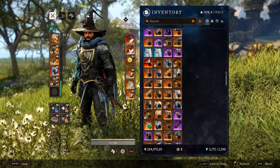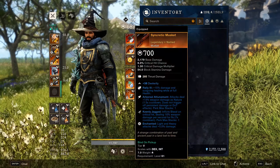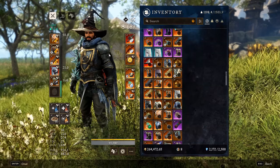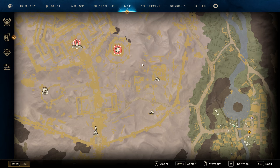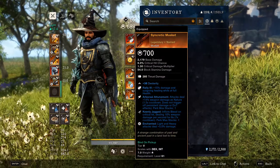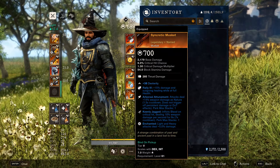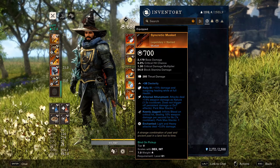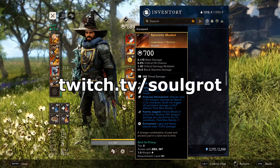We have the Finisher as our artifact and the Syncretic Musket. There are definitely better muskets than this one, but this is the easiest one to acquire — you can farm it in Brimstone, super easy, it's a solo farm. It comes with Attunement and Jagged as your third perk. I put Enchanted; you can put the Power Shot weapon perk on here as well, or the new Disdain Infliction perk, but there's none of that on the market.